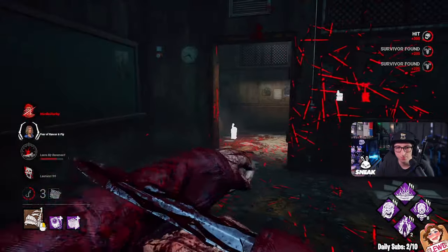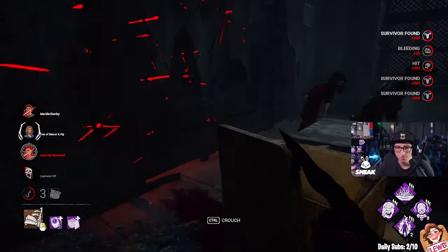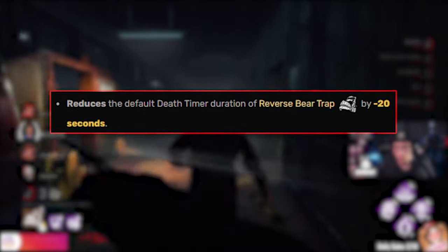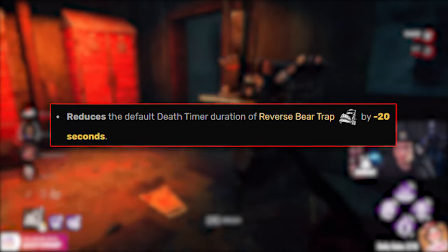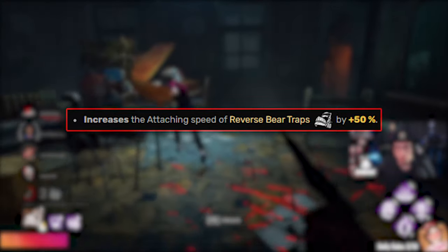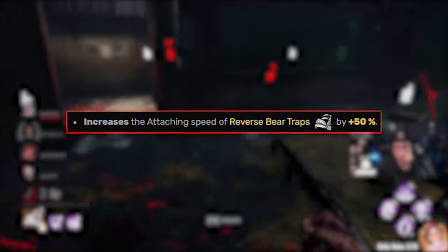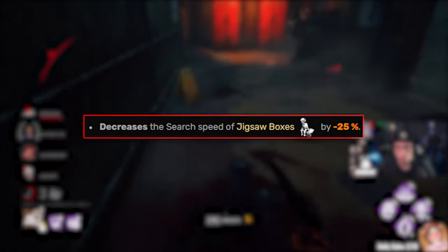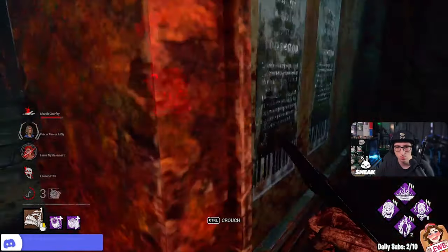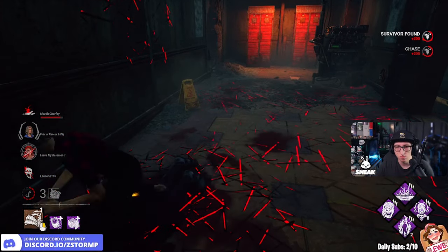To make this build even stronger we're running these add-ons: the timer add-on which reduces the default death timer duration of the reverse bear trap by minus 20 seconds, and then the other add-on which is Creative Gears — that increases the attaching speed of the reverse bear trap by plus 50 percent and decreases the search speed of the jigsaw boxes by minus 25 percent. It's going to be a very interesting video for sure.